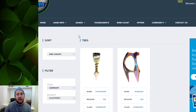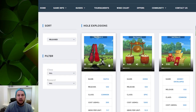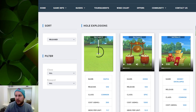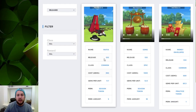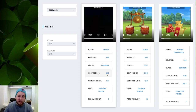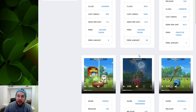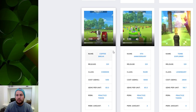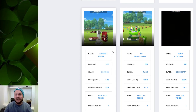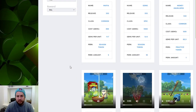Moving on to hole explosions — every hole explosion has a little video. You can press the play button and you will see the hole explosion load up and it will show you exactly how it looks when you get the ball in the hole. We also have the information below: name, release season, class, cost, gems per unit, perk, season token, and perk amount. The hole explosion section is probably the most interesting part to see how they look, because some of them are absolutely hilarious. You can also sort and filter here as well.